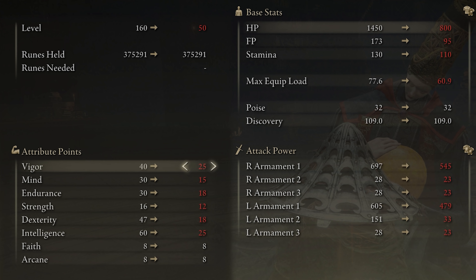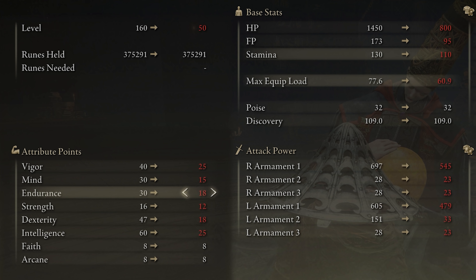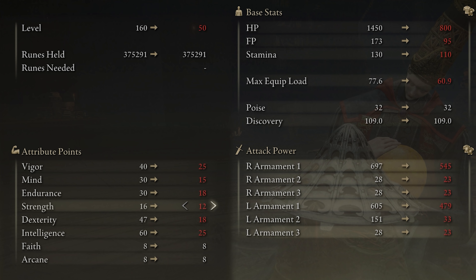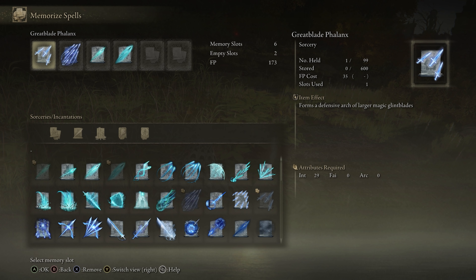If you are at level 50, all stats drop a lot lower. I recommend: 25 vigor, 15 mind, 18 endurance — I prefer endurance over mind here because stamina is more important than FP on this build. Strength only 12, dexterity 18 to meet the Moon Veil requirement, and intelligence you'll only be able to go with 25.